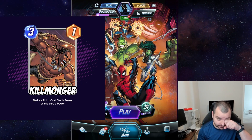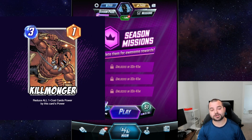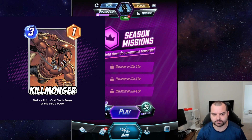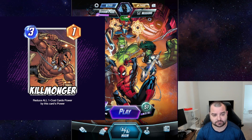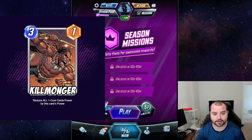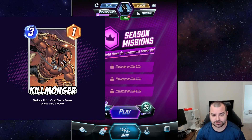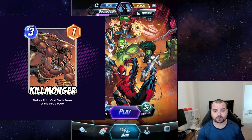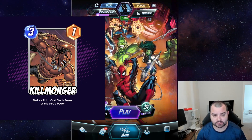Killmonger I think is the one I like the most out of my redesigns. This version would reduce all one-cost cards' power by this card's power. You could potentially make him a three-two, but I started conservatively at three-one. Killmonger is way too good right now — it just completely deletes archetypes from the game. Nobody gets to really play zoo once Killmonger comes into the picture, and I think that's why Sunspot is basically the only one-drop that sees play. Electra is a one-one that destroys one one-drop; Killmonger costs two more, keeps the stats on curve, and destroys everything — that shouldn't really be the case.